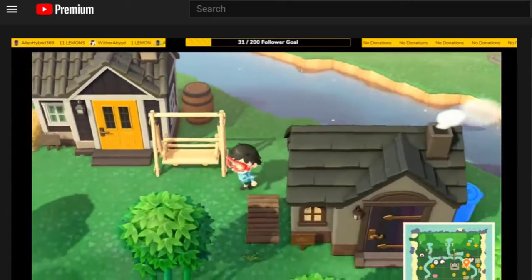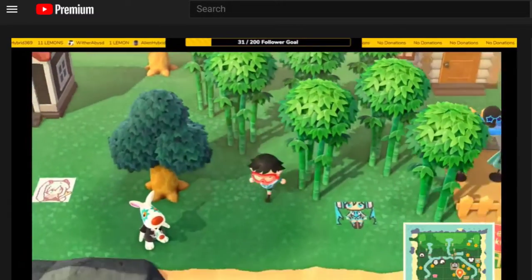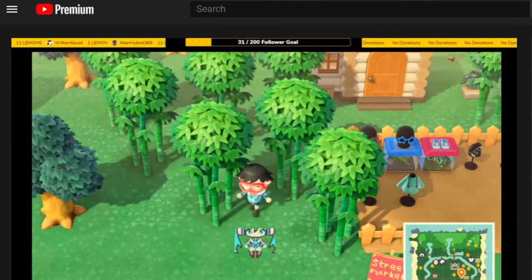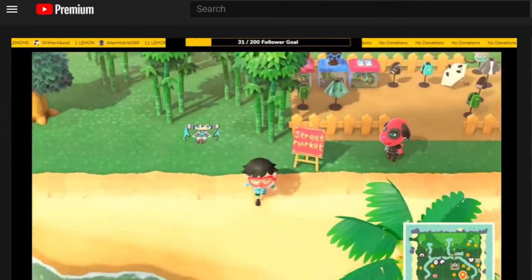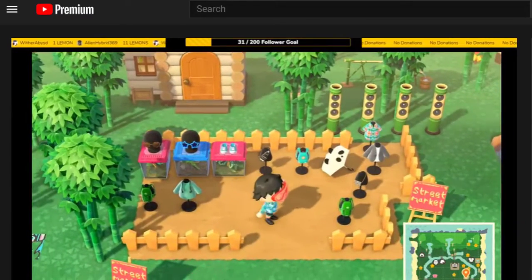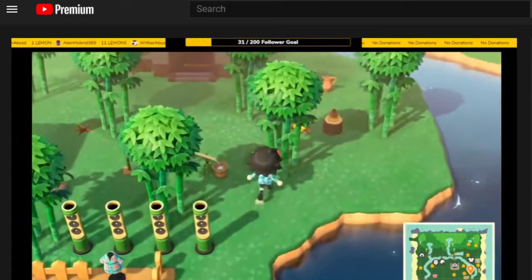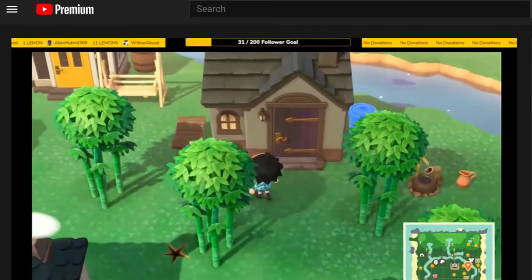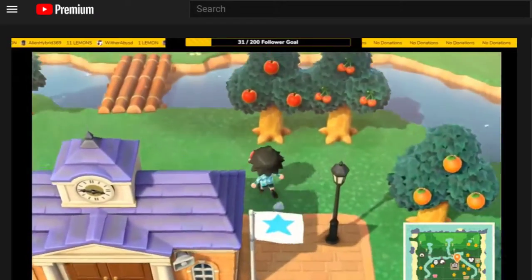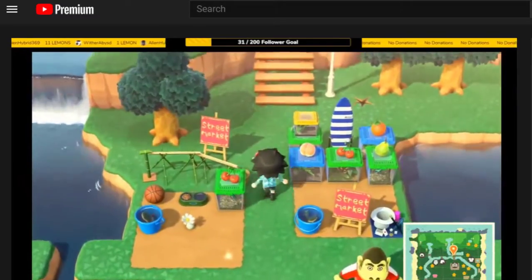So the island is kind of, like, perfectly organized a bit. A lot of bamboo. It's not a Miku design, but it did it perfectly. The street market... Wow. I see why it's called street market. Street market there.